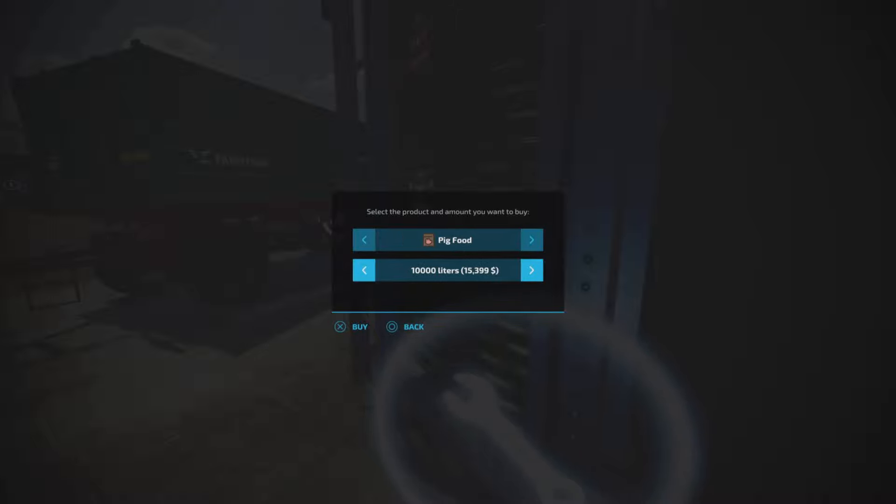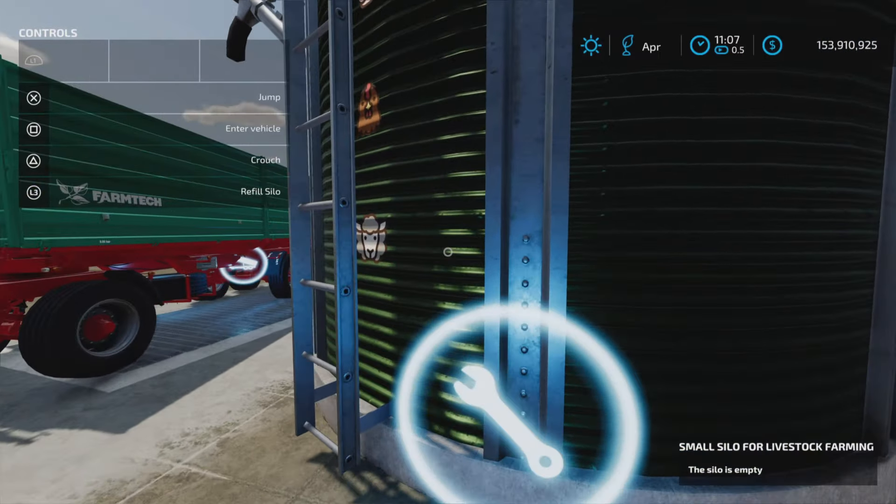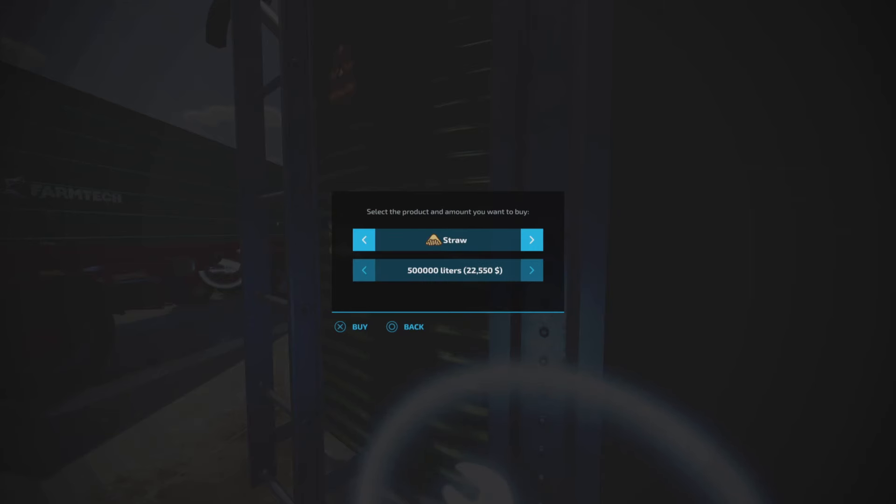Pig food — the price has been adjusted. Here it's $1,539 per thousand liters. That's quite a lot. You can also buy all these other products here, but it's a kind of a limited range of products.